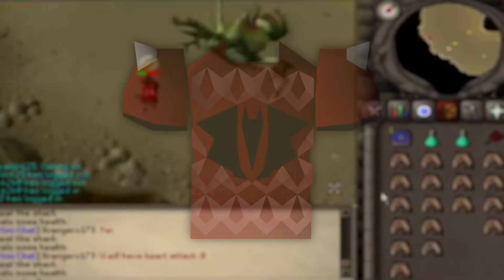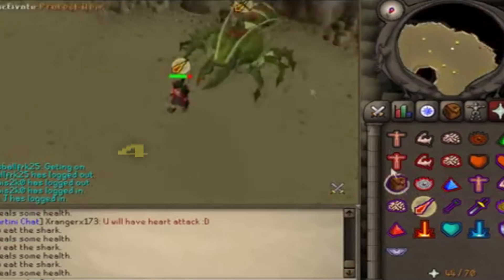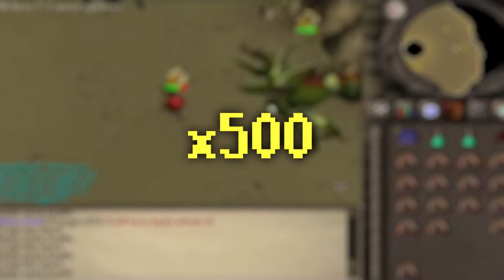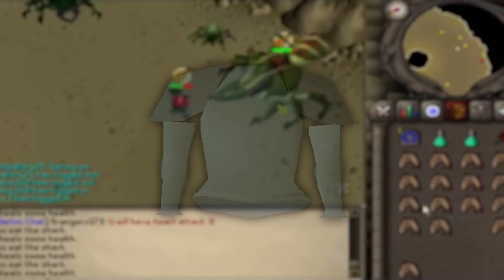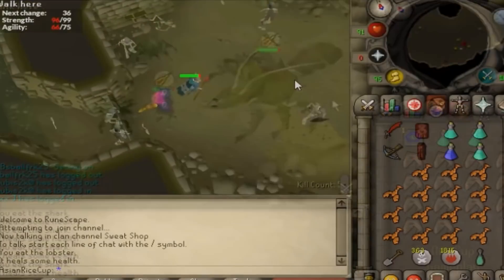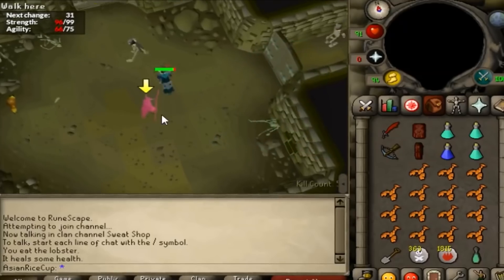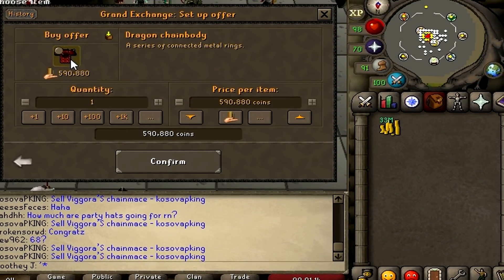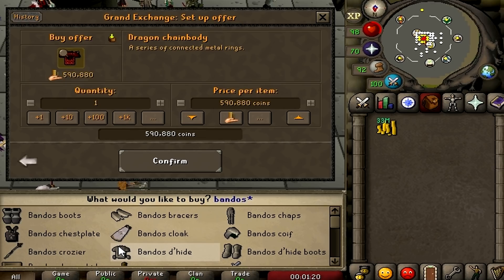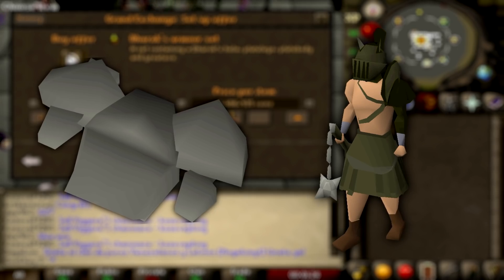Upon release, the Dragon Chain Body was the best in slot chest piece item, and it quickly shot up to a massive price of around 40 million GP on average — meaning that it cost about 500 times more than the next best option, the Rune Plate Body. It remained around 20-30 million GP for quite some time while it was still best in slot, up until the release of Barrows in 2006, where it eventually began a slow and steady decline in price to being worth around 8-10 million GP. At a strong 30 million or so in value, the Dragon Chain Body was the most expensive and most prized item in the game at the time when it released with the Kalphite Queen, as both the Granite Body and Barrows items wouldn't actually be released for almost 3 years.